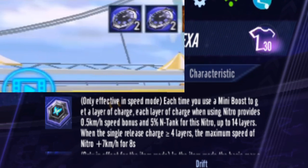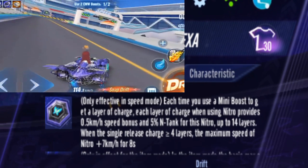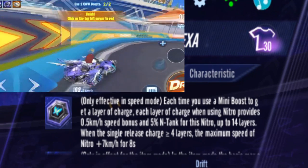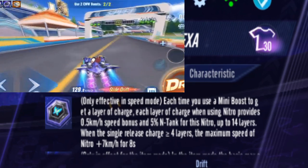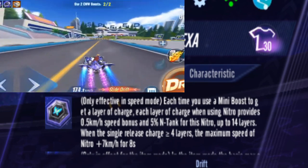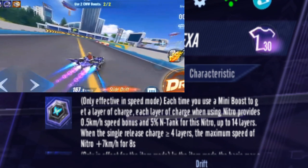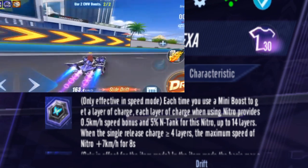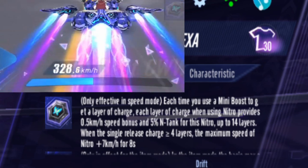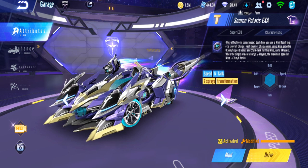When you use a nitro, your speed increases based on the number of stacks. You can have up to 14 stacks of mini boosts, so the more boosts you use before your next nitro, the car goes even faster. That number of stacks also gives you more N-Tang — 5% N-Tang per stack. So if you have 14 stacks, the next nitro you use gives you 70% N-Tang, which is nearly full already. This applies every nitro you activate.